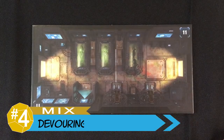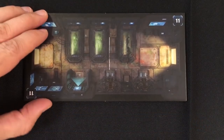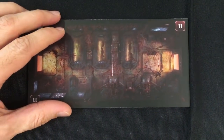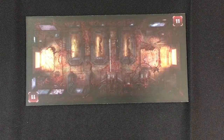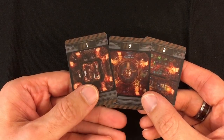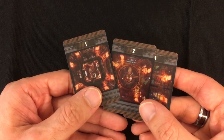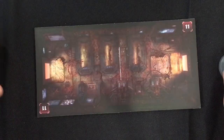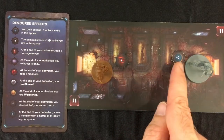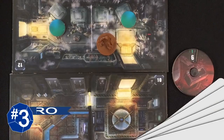My next point is mixed, but it leans towards pro, and that's the devouring mechanic in the game. On the positive side, devouring a room gives the game an increasing level of tension as the board becomes more dangerous to your characters. Additionally, because the order in which rooms are devoured is random, it gives the game a lot more variety. It is a bit of an annoyance to have to move everything off a tile to flip it. Additionally, the devour tokens are very small and a little hard to see during gameplay.